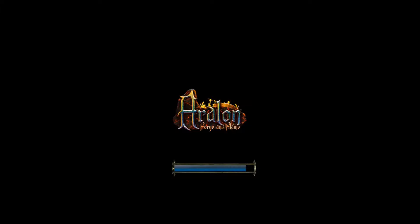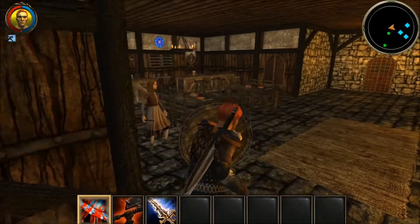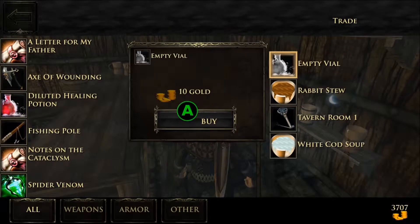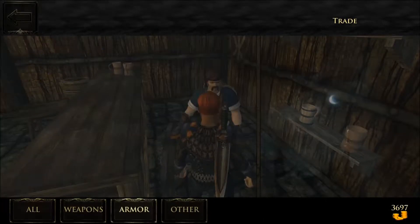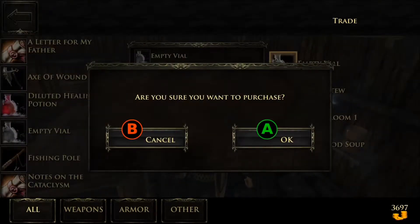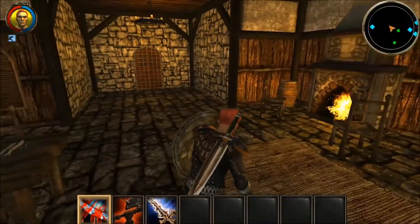We might be able to buy one from Oleg downstairs. I think he'll still have one. They kind of restocked — they only let you buy one at a time. Let's buy this. Let's get out and go back in. That's weird. Why can't I buy more than one? I don't know. I don't know what I did there anyway.